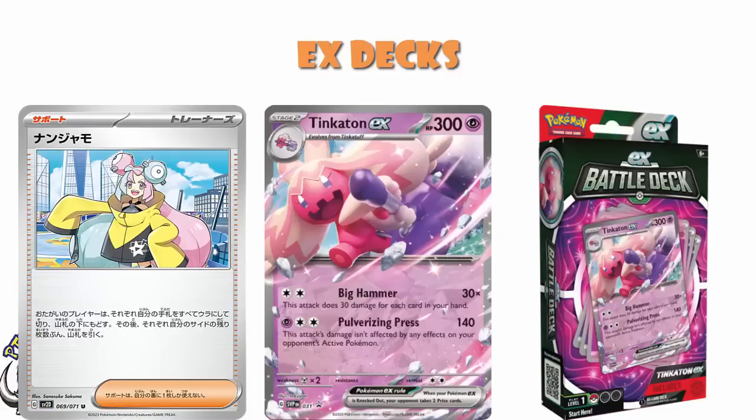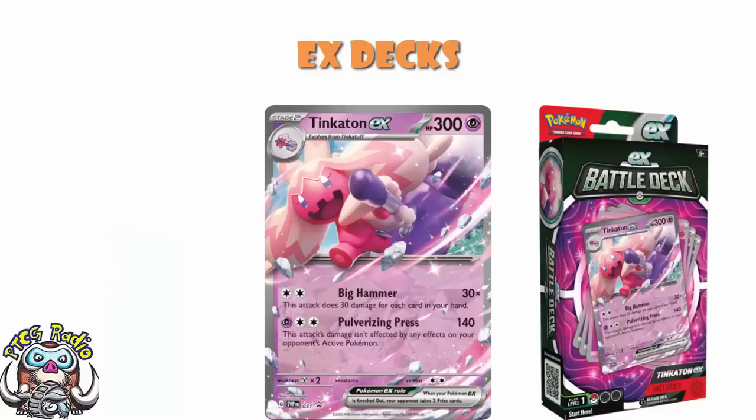It's going to be played in every deck. It makes both players shuffle their hand and put it on the bottom of their deck and then draw a number of cards equal to the remaining prizes. It's going to be a staple in like every deck. So if my opponent is ever trying to play this and build up a big hand size, I can just use Iono to mess with them.